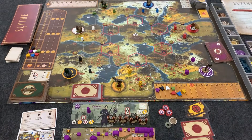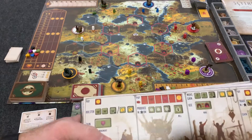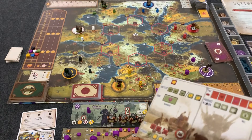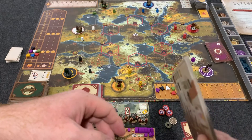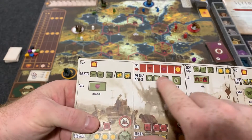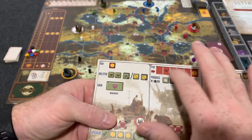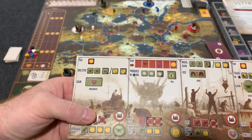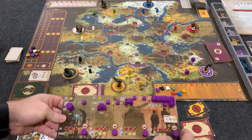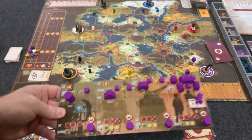We're going to go over a couple things for setup. Once you give a player a faction, you're going to give them one of these random player boards and they'll go underneath. These player boards are dual-layered. In this top row there are going to be components for each player, filled in where you see the annotations, and some stuff will be blocked off. That's what the initial setup will look like.